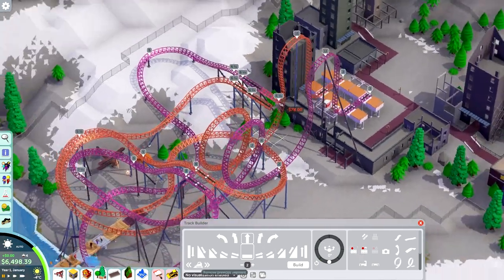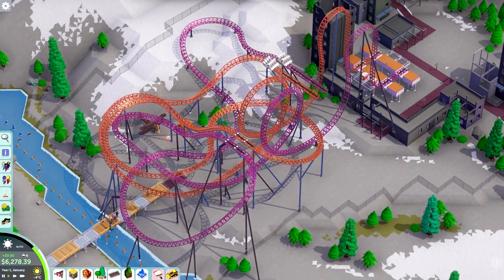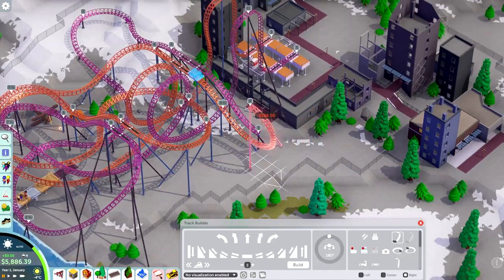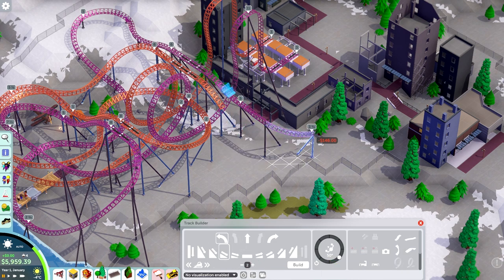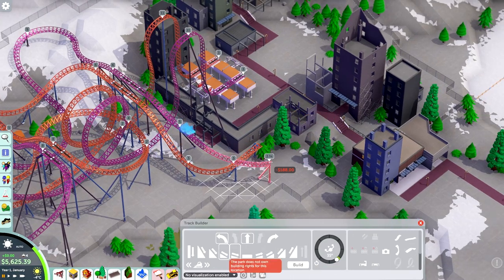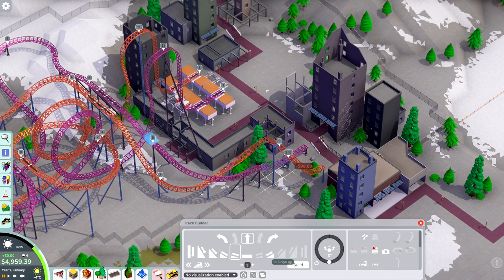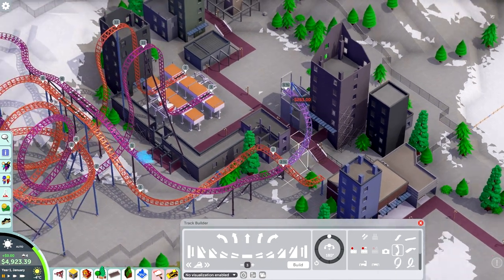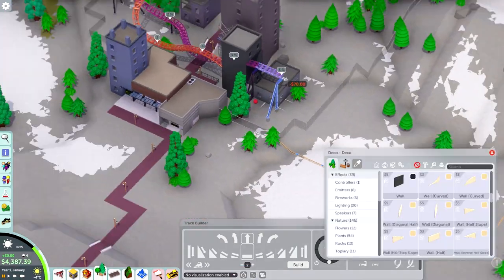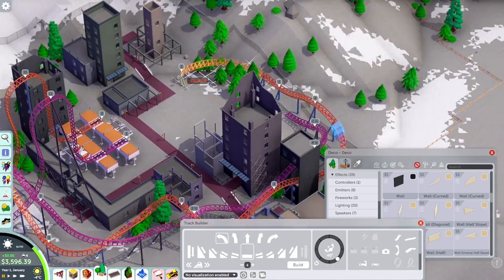A lot of the challenge of building dueling coasters is trying to make the timing right, which means a bunch of trial and error. One thing Parkitect does that makes this easier than other theme park games is that you can test coasters starting from the block brakes. This is really handy because I'm trying to fit quite a lot of block brakes to make sure we can fit enough trains on the layout — Eurofighters only seat eight people per train.